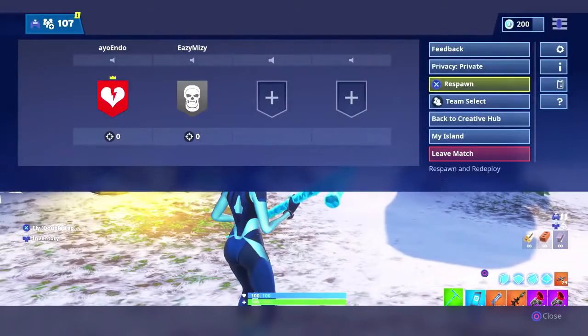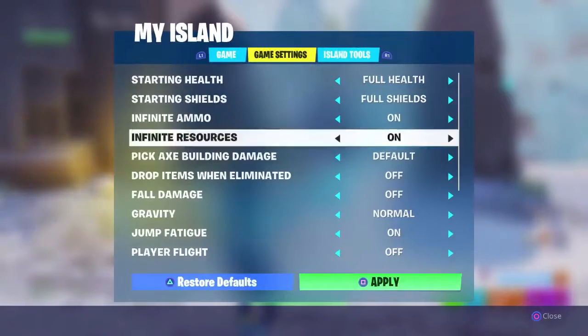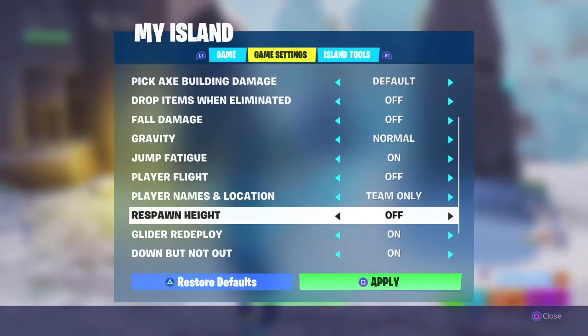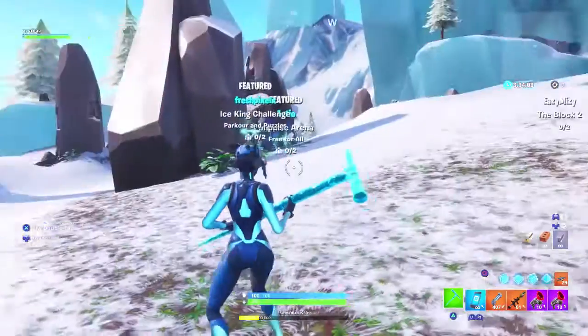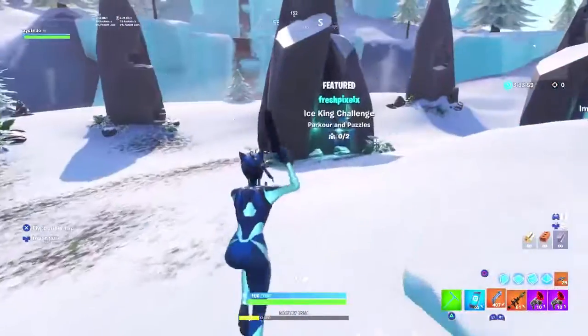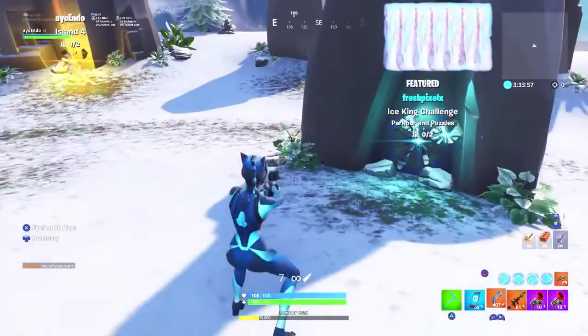Some of you guys probably already know this but it's underrated — literally nobody knows it right now. So you're gonna go to the creative hub with all the stuff you got. But make sure before you respawn, turn off 'drop items when eliminated' and respawn. I forgot to tell you that — that's an important step, you have to do that.